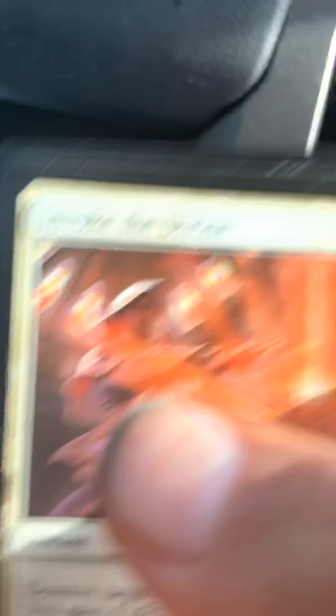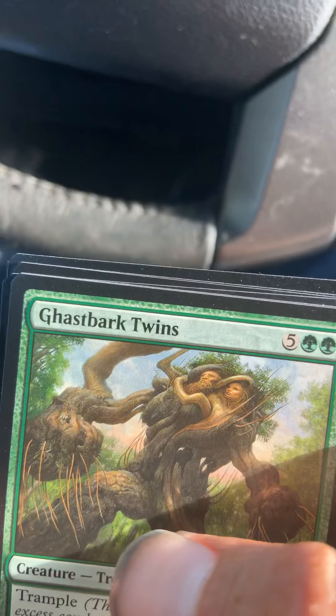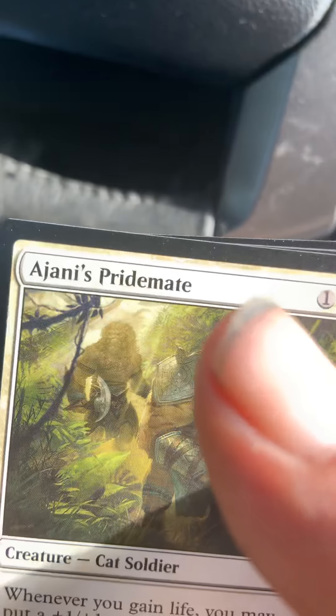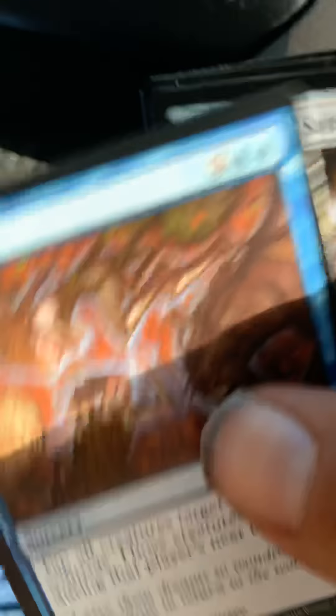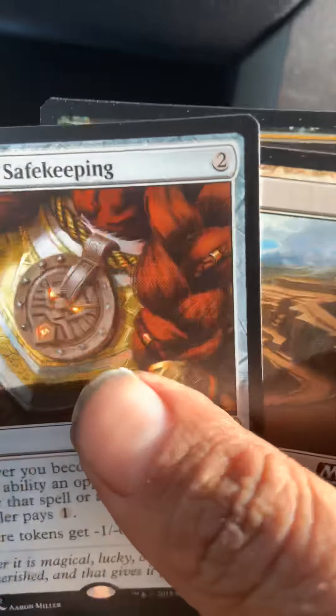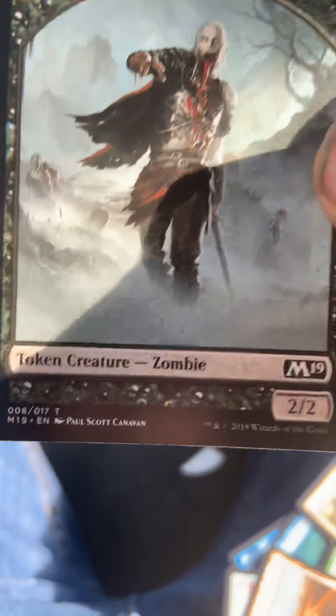Next one I got is Invoke the Divine. Next one I got is Gust Walker Twins. Next one I got is Ajani's Pridemate. Next one I got is Sleep. Next one I got is Amulet of Safekeeping — that's pretty cool. Stone Quarry — pretty cool cards. And this is a Zombie token — pretty cool right here. That's it for this pack.